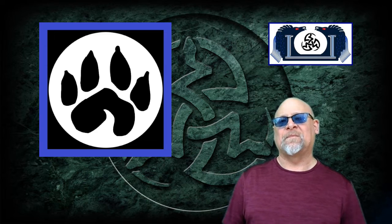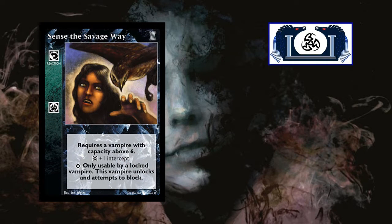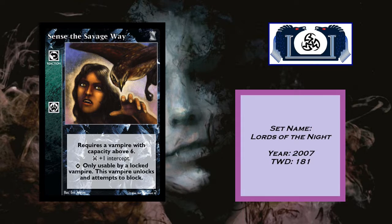So let's have a look at that first card. Our first card is Since the Savage Way. It came out in Lords of the Knight in 2007. There are currently 181 decks in the TWD database.